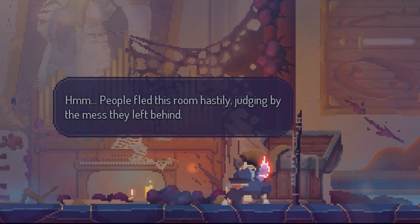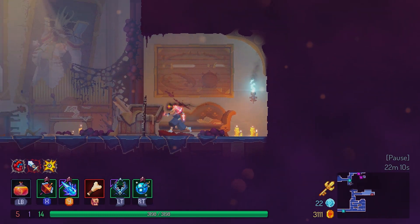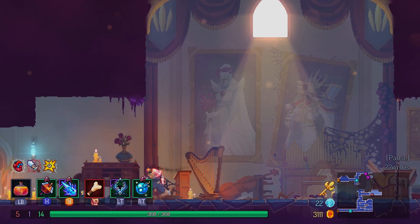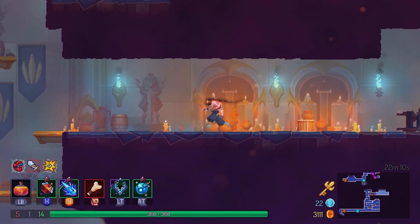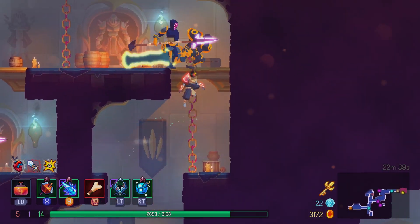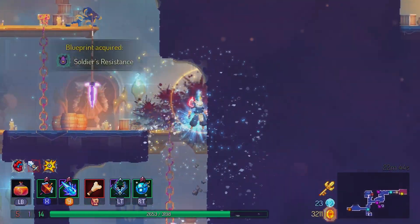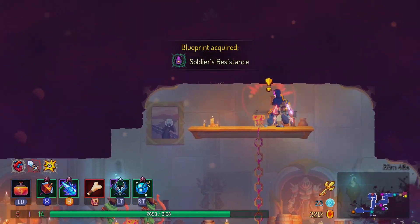'People fled this room hastily, judging by the mess they left behind.' I wonder who they were. That's it — big old room, only one thing to look at. I guess the objective is go get the key and then you get to the exit.